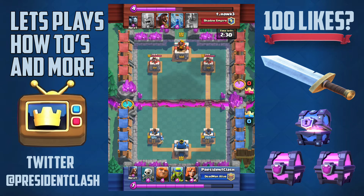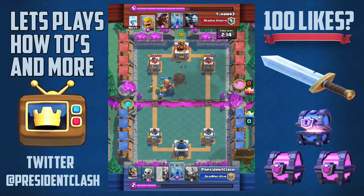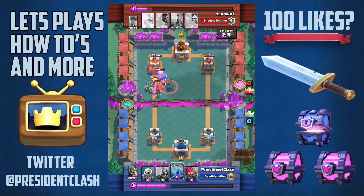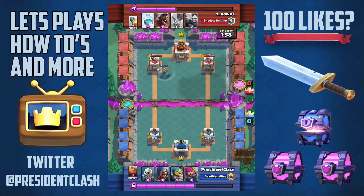I dropped my bomber next, then I'm preparing to go for my push so I drop my giant and then the valkyrie right behind it — probably one of the best pushes you could do. Valkyrie, bomber, and giant, with some spear goblins in there. He drops barbarians, which is a very fatal mistake. The valkyrie plus bomber are literally always going to destroy barbarians. My giant is destroying the tower and the valkyrie keeps doing damage, bringing it down to only 120 health.